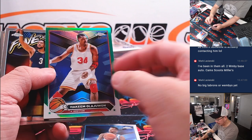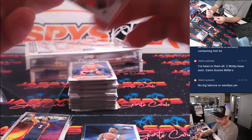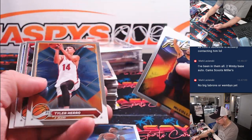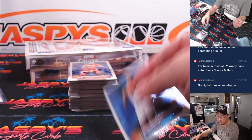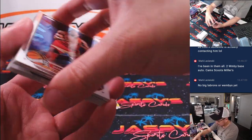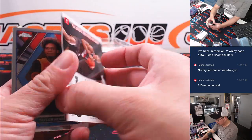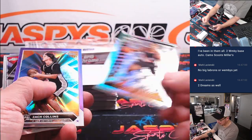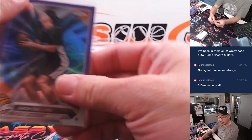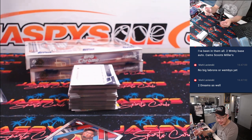Mark is saying he's been in them all — thanks, Mark. So we saw two base Wemby autos, Cam's, Scoots, Miller's, but no big LeBrons or Wembys just yet. There's Brandon Miller, and here's Hakeem the Dream Olajuwon, 34 out of 99 — jersey number, for CJ with the Rockets. And Tristan has Charlotte, looking for Brandon Millers. Here's Youthquake Refractor Scoot Henderson and Zach Collins, 185 out of 349. For San Antonio, that'll be for Mark S. And EA has Portland.